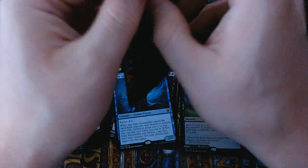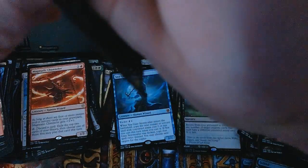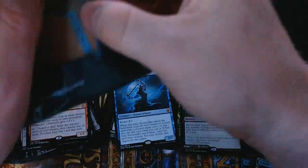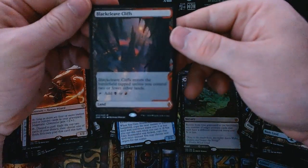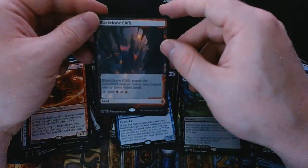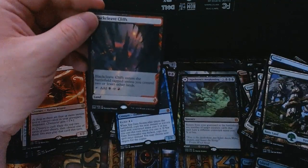Let's see what is in here. I think no matter what it is, it's probably worth as much as the whole box — if I can carefully open it. All right, so my expedition land is... an Blackcleave Cliffs! This is not what I was hoping to see, but it looks really good. Well, there you go — that is the whole box opening. Thanks for joining me, have a good day!